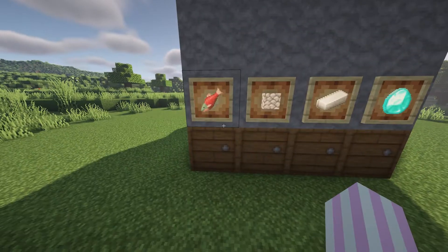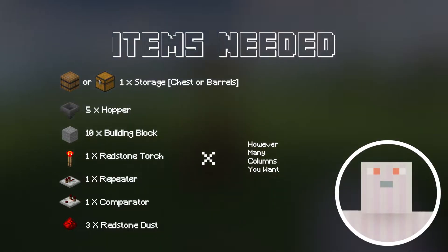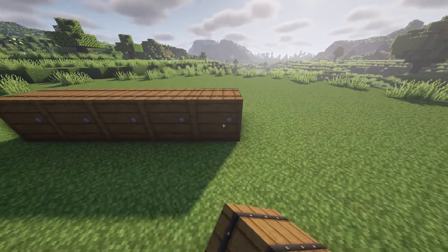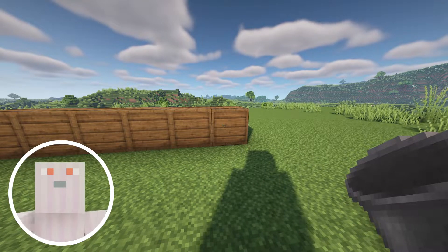The sorting system works per column. This is what you'll need for one column, so if you want 15 columns or 10 columns, just times this by 15, 10, or whatever number you'd like to use. First, lay a row of barrels or chests however wide you would like. You can use chests, but I like to use barrels because they're way more lag friendly.